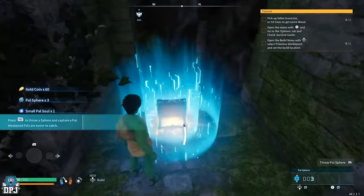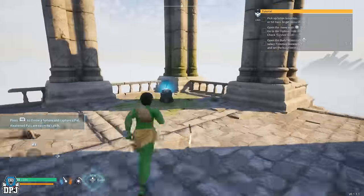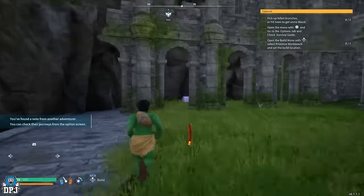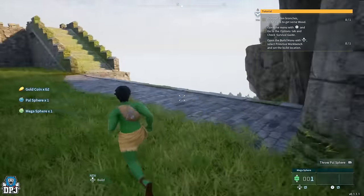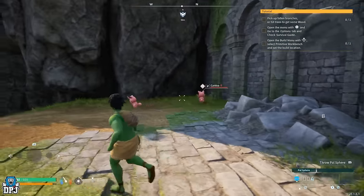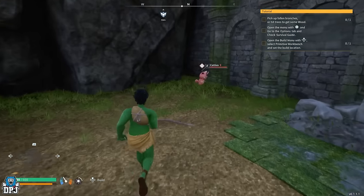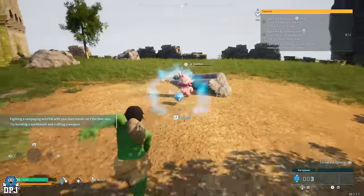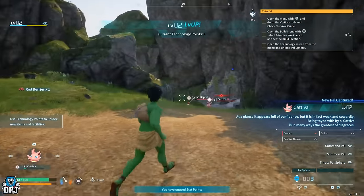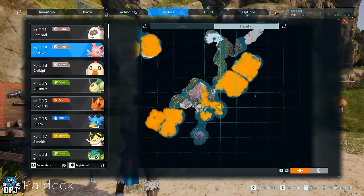There are also a couple of chests here which if you open them should guarantee a couple of spheres to catch these little dudes. Take the health down low and chuck one of those spheres at them. There are also many more of these in the opening area — going forward from spawn you'll come to a fast travel point, and down the hill there are loads of them. You want to catch the Cactivas — these are 100% the best to help you build that first base.